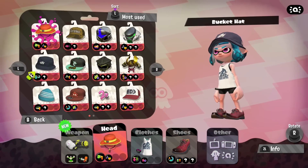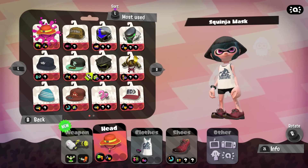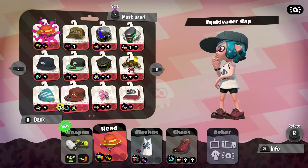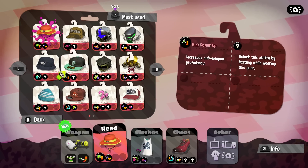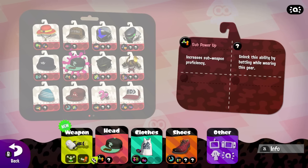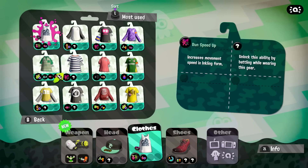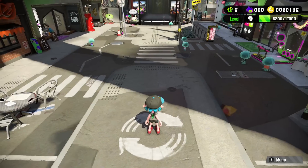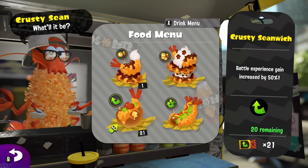Let's see — sub saver. Ink recovery is nice. Trying to figure out what to upgrade here. Sub power up proficiency — that sounds really cool actually, especially with the sprinkler, it'll be even better. Do I want to wear anything different? Run speed up might help. Swim speed up might help — let's do swim speed up, there we go.